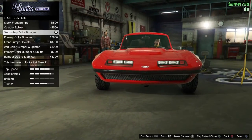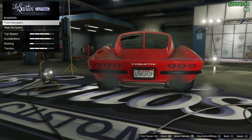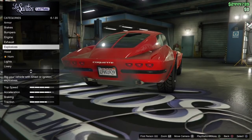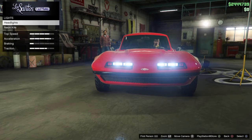Go to bumpers. The front bumper is secondary color and the rear bumper is secondary color as well. The exhaust is going to be titanium. The hood is stock. For lights, grab the xenon lights.